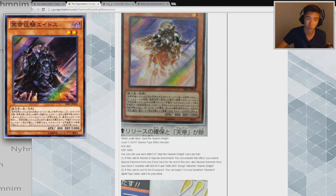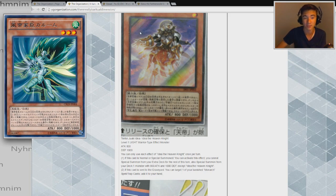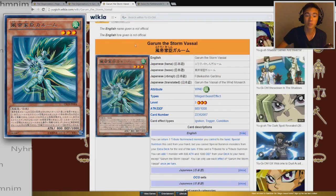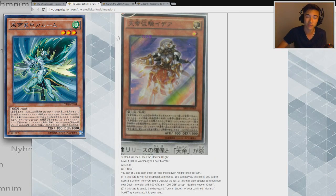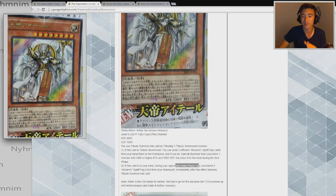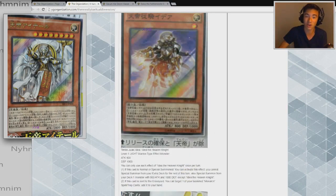So it special summons any vassal monster from your deck for free — the Earth one, the Dark one, the Chaos one, there are a whole bunch of targets. The Storm vassal has been talked about the most because it's the best one. When it's tribute summoned you can add one monster with 800 attack and 1000 defense from your deck to your hand, except the Storm vassal itself. So once you tribute it off to summon a Monarch, you search another copy of a vassal. This is definitely mandatory to play because it keeps cycling vassals onto the field, giving you tribute fodder to bring out Monarchs. Idea's second effect: if this card is sent to the graveyard, you can target one of your banished Monarch spell or trap cards and add it to your hand.